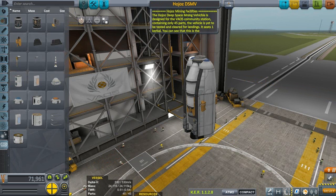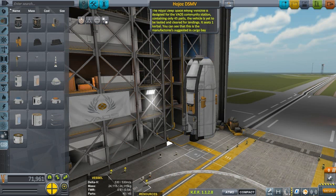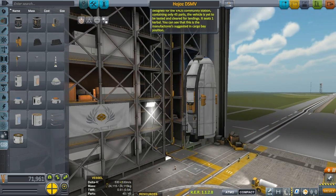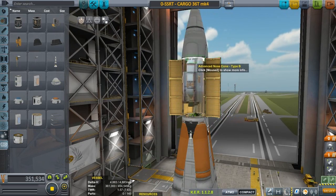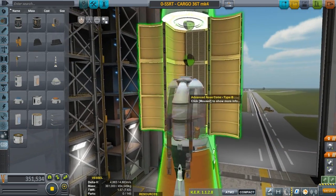Hojo's Deep Space Mining Vehicle is designed for the Veos community station, containing only 45 parts. The vehicle is yet to be tested and cleared for landings. It seats one Kerbal. You can see that this is the manufacturer's suggested in-cargo-bay position merge — unfortunately we can't merge it in there.